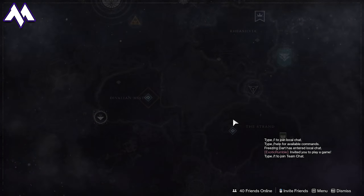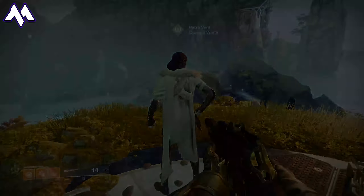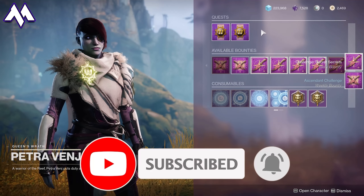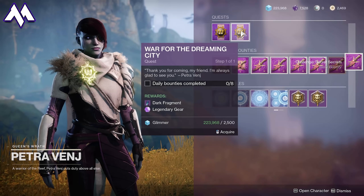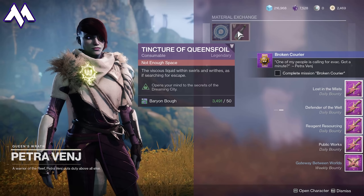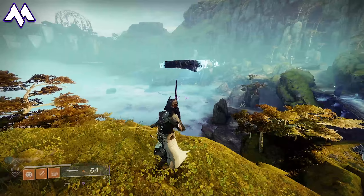The first step every week is to hop to the Dreaming City and find Petra Venge. She'll be in one of three locations depending on the strength of the curse that week. Once you find her, you're going to pick up two specific bounties: the Ascendant Challenge weekly bounty and the daily bounty. The only ones that guarantee high stat armor as well as the new perks in the loot pool are those two. You'll also want to make sure you pick up a Tincture of Queensfoil, which allows you to see secrets inside the Dreaming City.